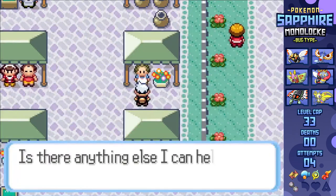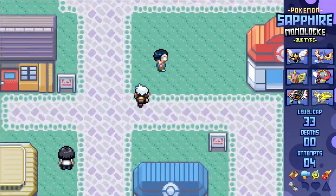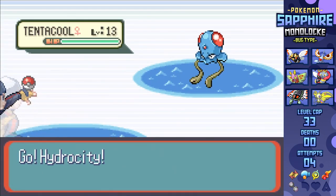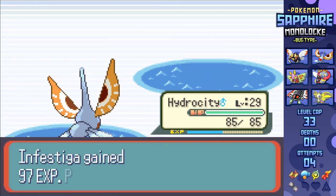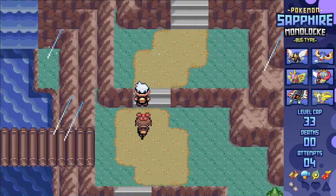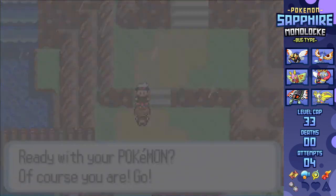Before going towards Route 119, I picked up Hidden Power to see what types my Pokemon had. Two of them had Fighting, which is cool, but not necessarily amazing with Heracross coming soon. Another had Dark, but that's special in this gen, therefore not the most useful. But Masquerain has the Electric type - basically giving me a pseudo Thunderbolt-Ice Beam combo on one of our Pokemon, and essentially making Masquerain the king of the team, especially with Winona coming up.